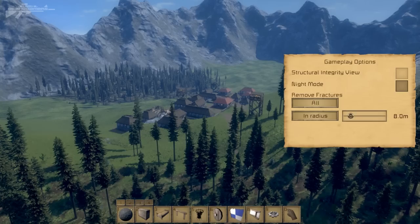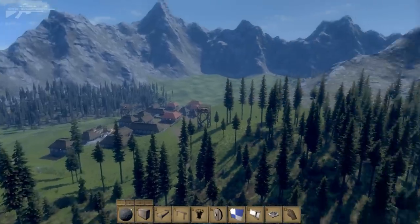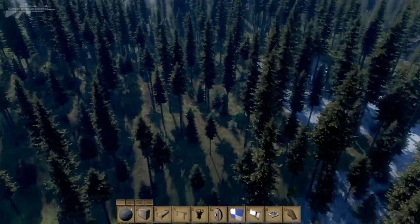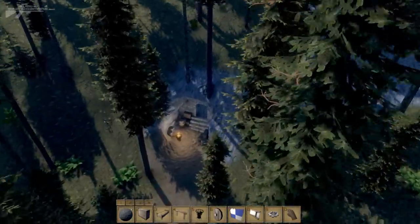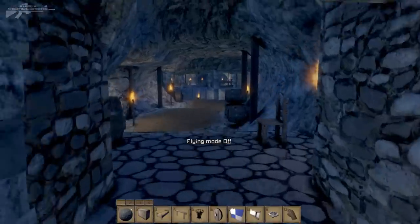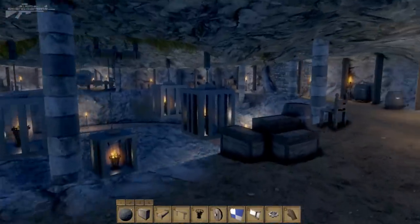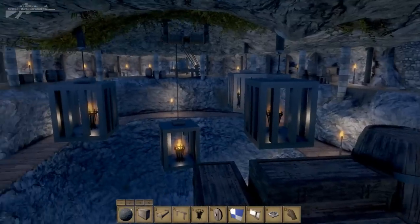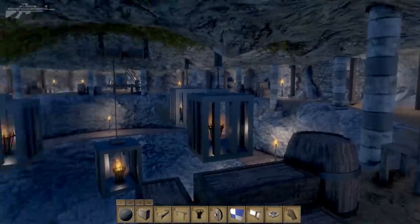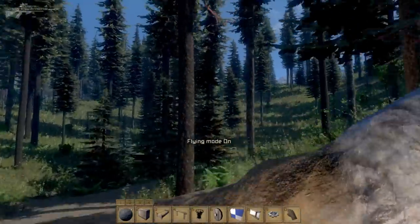The whole idea of this map was to create a realistic area that could be used as a roleplay island where you could set up a big server with multiple different tasks, jobs, and things going on. Inside here we actually have the bandit's hideout that is now officially finished, and I'm going to release this world on the Steam Workshop.